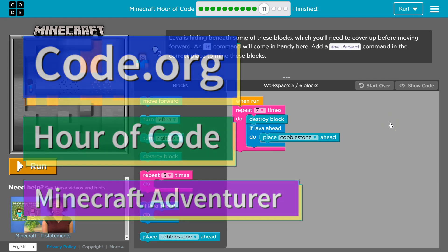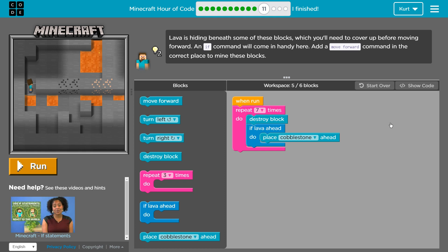This is code.org. I'm currently working on the Minecraft Hour of Code course, also called Minecraft Adventure. I'm on level 11 and there's lava, there's iron, there's coal.